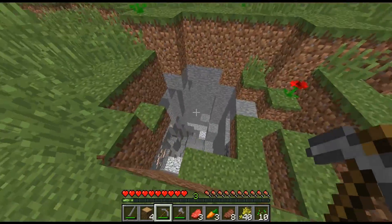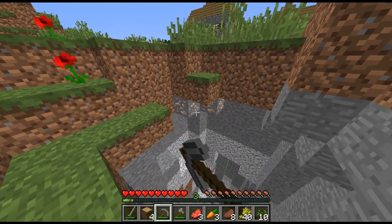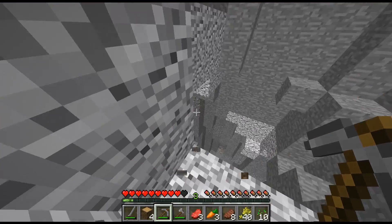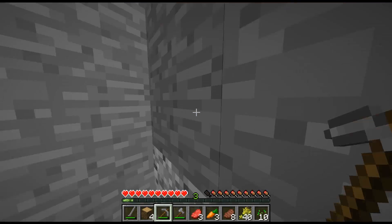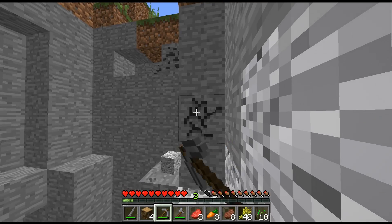In this 3D resource pack I love the ores — they're like poking out. Do you see that? The little tan part of the iron is sticking out of the stone. I really like that. I'm definitely going to be using parts of this pack in my pack once I make it.